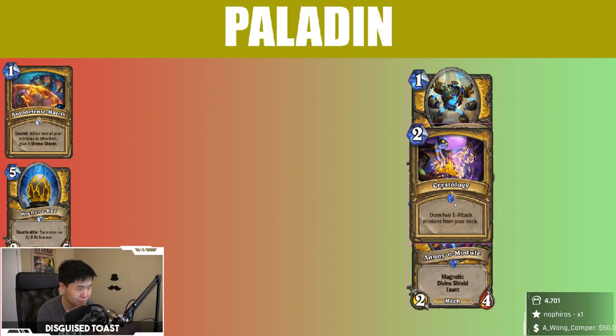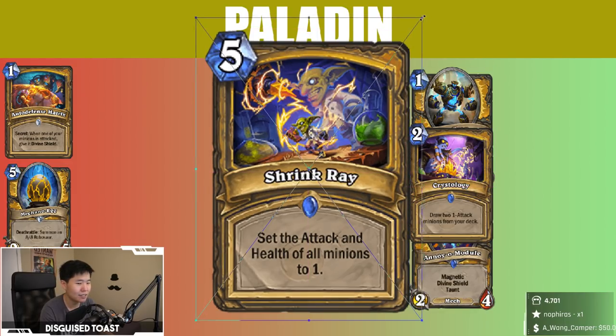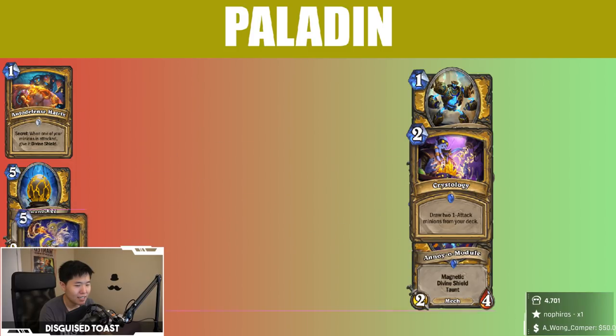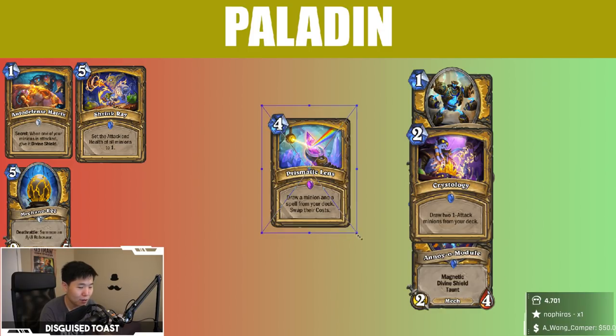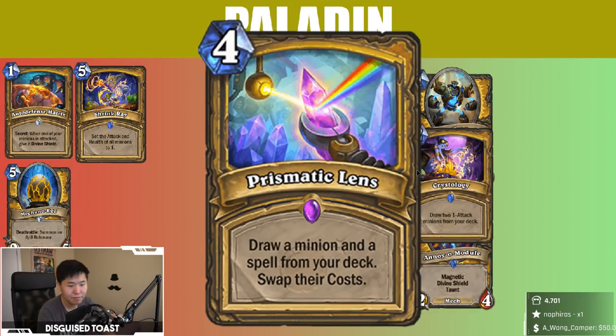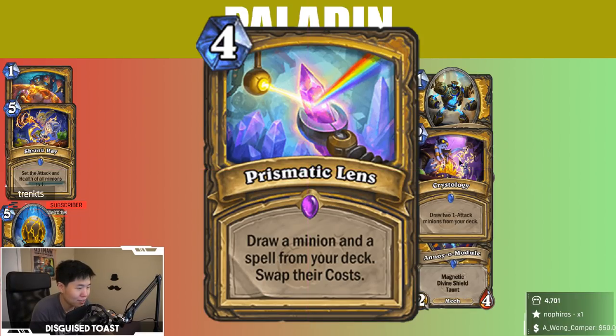I think most Paladin decks will run Stonehill Defender. Shrink Ray: 5 mana, set the attack and health of all minions to 1. This card is garbage — I'm very confident in that. If I wanted a quality effect I would pay 2 mana, not 5 mana for that. Nice synergy with Egg — but every bad card in Hearthstone has a positive synergy with Egg. Egg is not the solution to make every card playable. Prismatic Lens — a very fun card with meme potential.